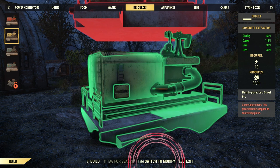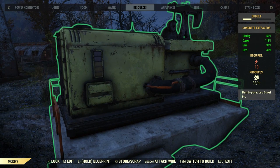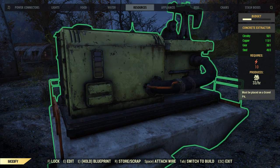From there you need to go over to the item you wish to lock, and once your crosshairs are over the target it will highlight. In my case you can see it's green, but according to your settings this may be different.